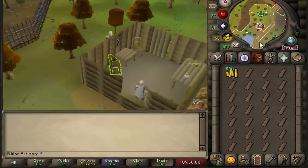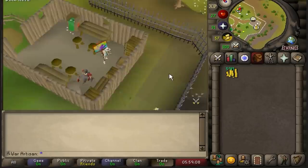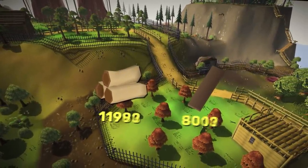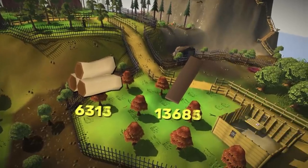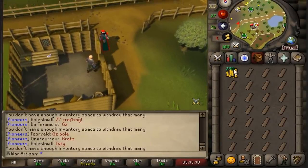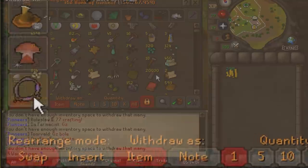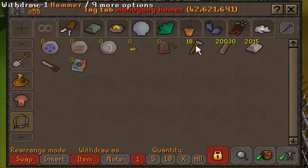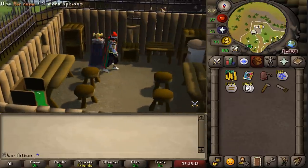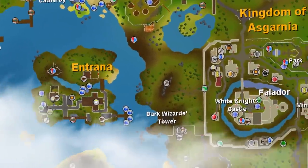The 59 mil cash stack will deplete into much less — all those logs I just chopped are getting converted straight away. 1.5k each for these planks — very expensive. This should take about 15 hours to complete. There goes the first batch of planks — I'll see you in about 15 hours.